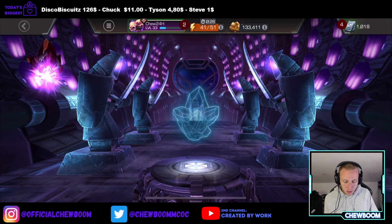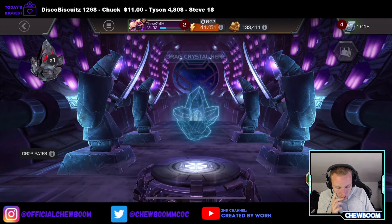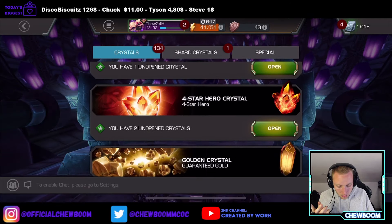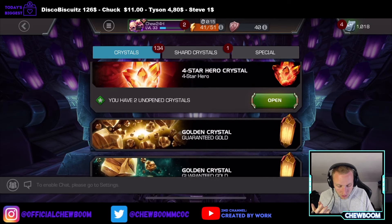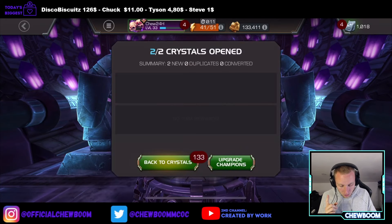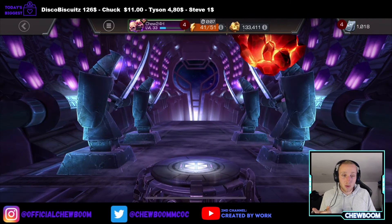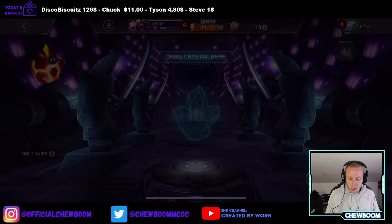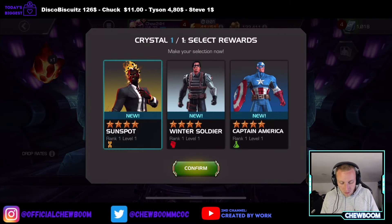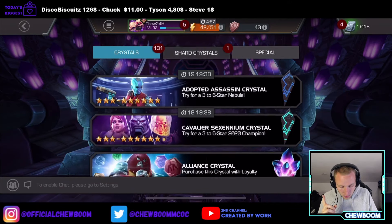We're going to open these — that's a mystic rank-up gem. Another mystic rank-up gem. A mystic gem would be the best here obviously from the 5-star at least. Let's pop this. Nexus — come on. I will take Sunspot because he is a fast nuker, so that speeds up things hopefully.